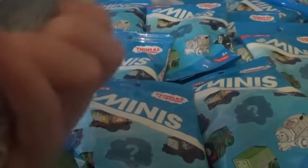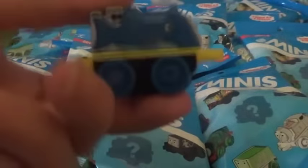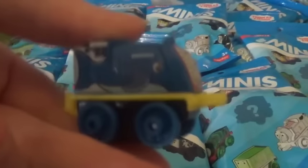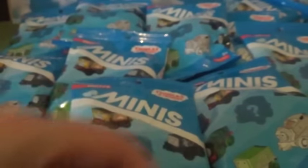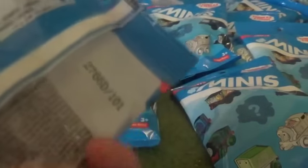This one here is code 126. Opening it up — oh, a new one! It's Spencer. What the heck is he? Is he a whale or a shark? I think it's a shark because it looks like it, and there's the mouth. So it's another aquatic one — I call it 'aqua' because aquatic sounds a bit weird. This is a new one, so hooray! I'll do this one next; this one is code 101.